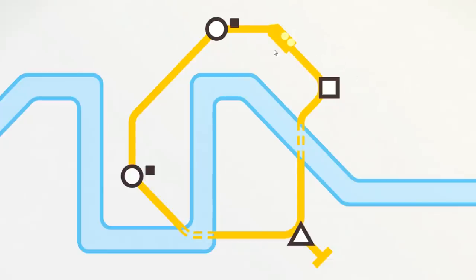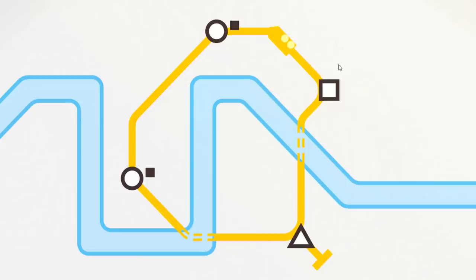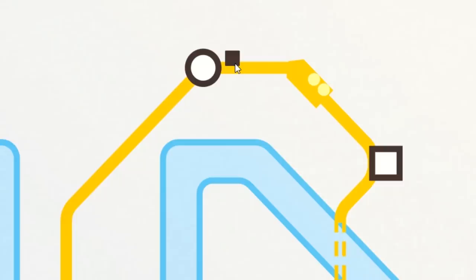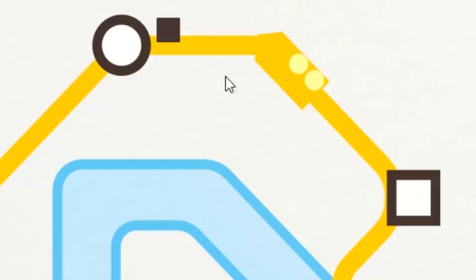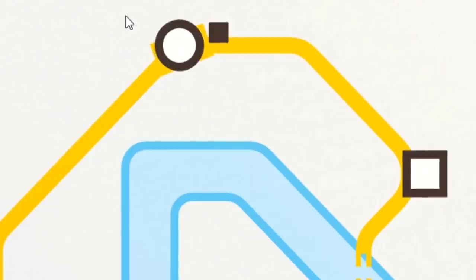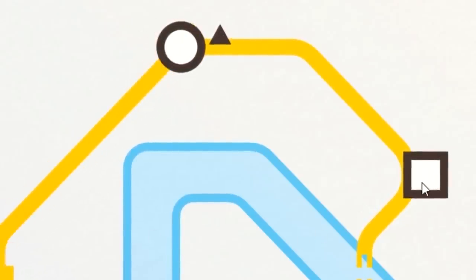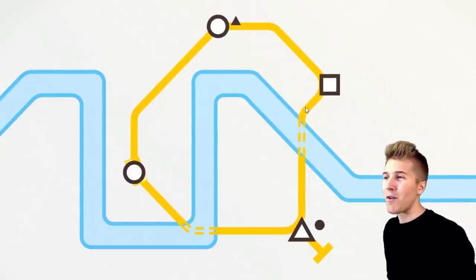We got this little train, he's going to these stations. There's the circle station, the triangle station. Little passengers are going to pop up. So this is a little square — he wants to get to the square station, and he'll get off the train when he gets there. These are going to get dropped off at the circle station, and it could be any circle station, so it could be either one of these. Seems simple enough, but it ain't simple.